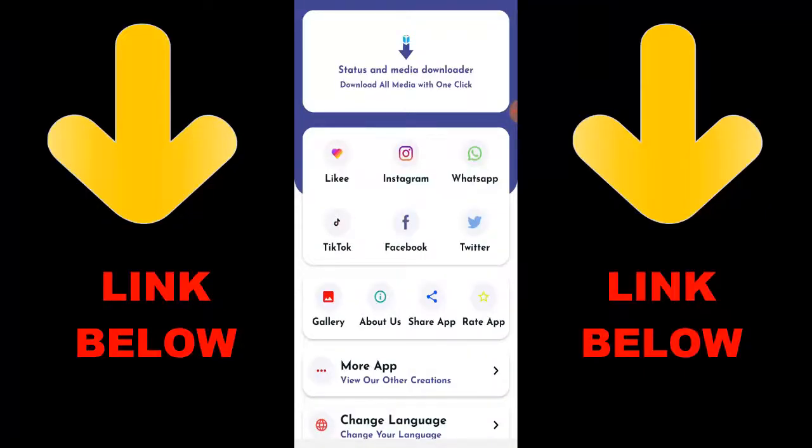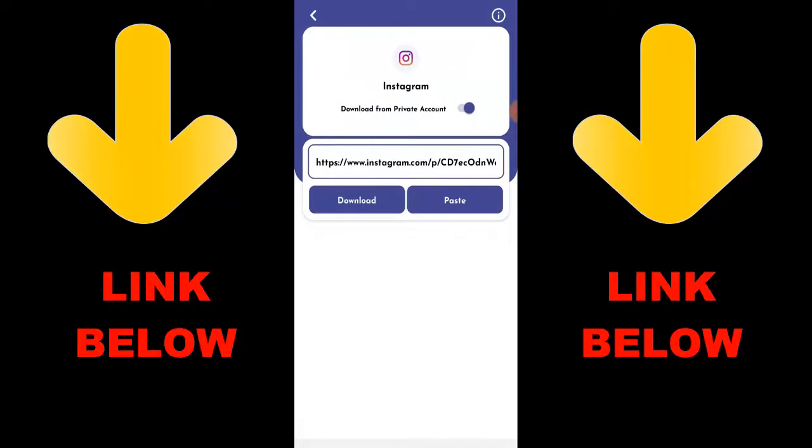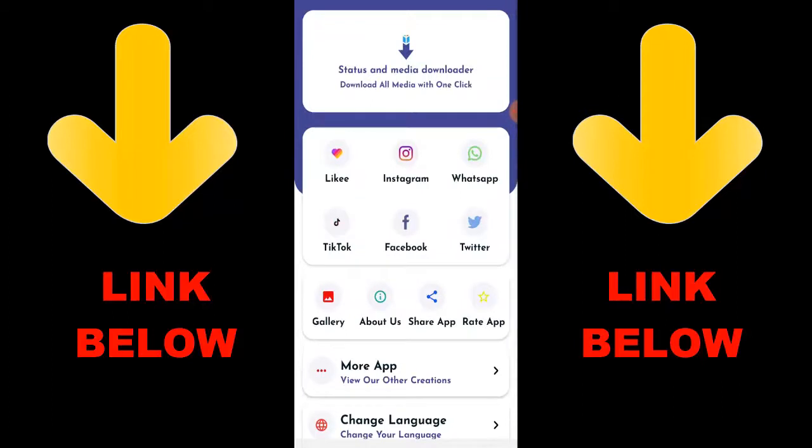Check out this trending app called Status and Media Downloader — download all media with one click. You can download any videos or pictures from any social media including Likee, Instagram, WhatsApp, TikTok, Facebook, and Twitter. All you have to do is download the app, copy the link, paste it in the app, and download whatever you want. Check the description below for the link.